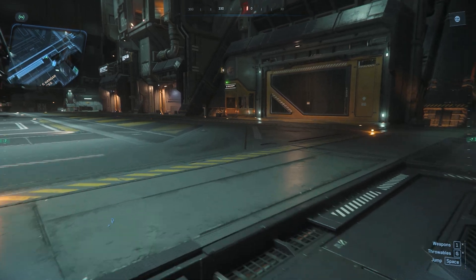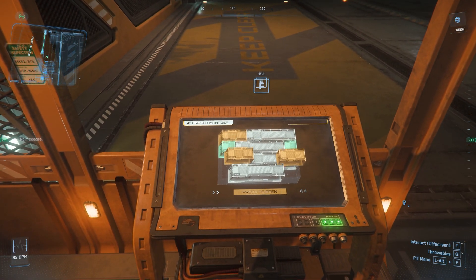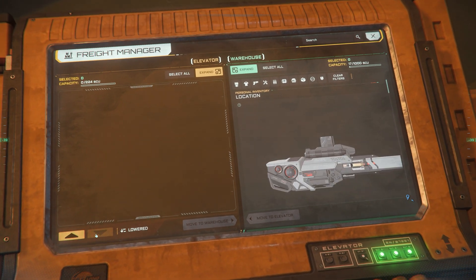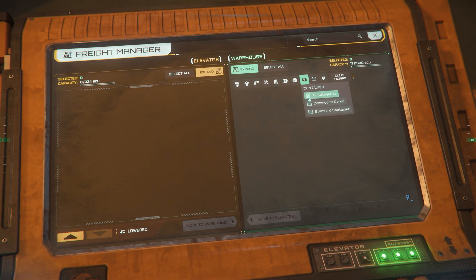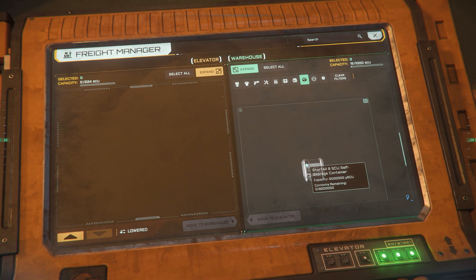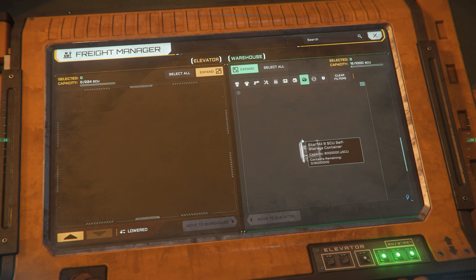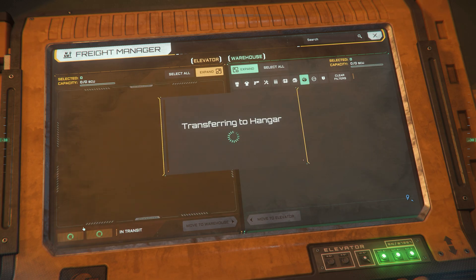Now if we want that stuff, we have to go all the way over here to the freight elevator. Once we get here and open the interface, here's where you've added another step to your irritation. If you were using your item maker, now we have to come over here, find the container — we know it was the 8 SCU — but the contents remaining is not showing properly. So now we have to put that on there and then we can raise it.